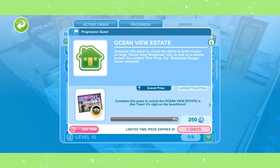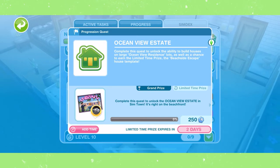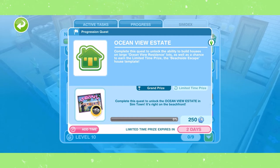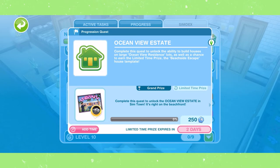Hello everybody, welcome back to the channel. My name is DMR Games and welcome back to our Sims Freeplay Progression Quest series. Today I will be showing you how to complete the Ocean View Estate Quest. Completing the Ocean View Estate Quest will allow you to build on the Ocean View Lots, which have a lot more room to build than the standard size lots, so it's definitely a really good thing if you'd like to build in Sims Freeplay.